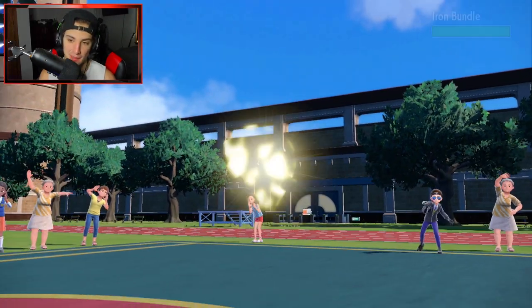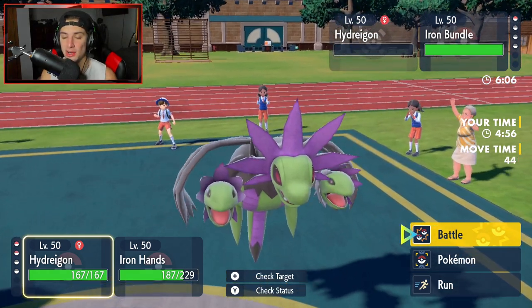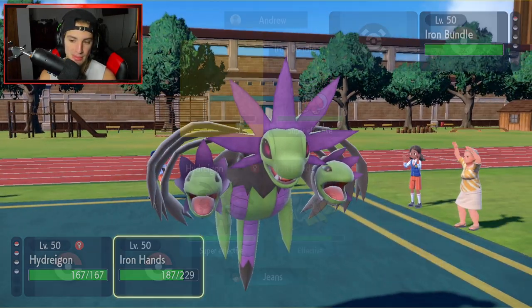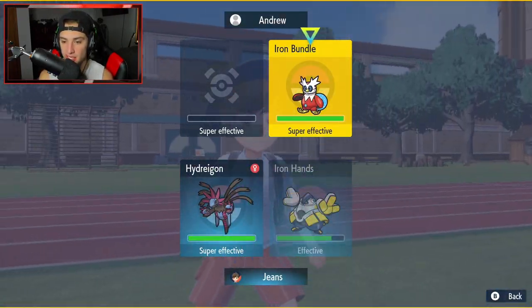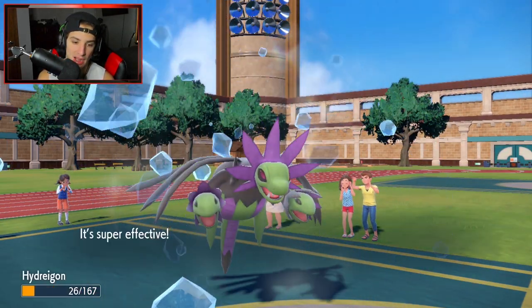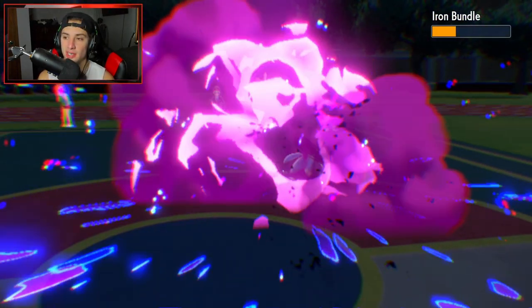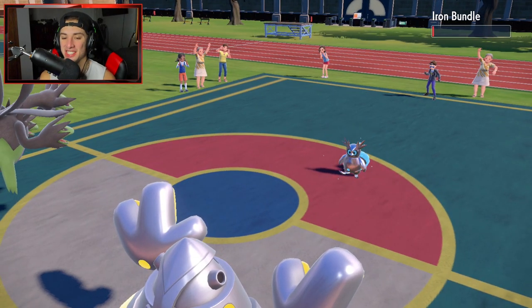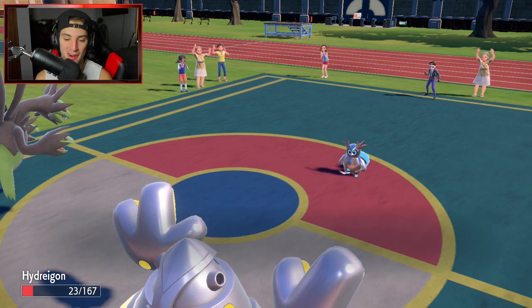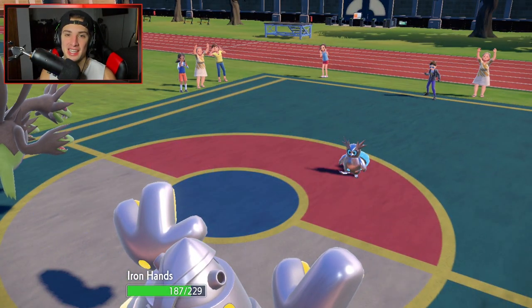We take out the Iron Hands — no problem. I'm thinking a Draco Meteor comes out and finishes off my Hydreigon. Yep, there it is — but he misses! That is huge. Drain Punch coming out here — I was going to say we're potentially looking at a 1v1. Hydreigon should be dead, but now it's a 2v1. I'll let you guys know — if that Draco Meteor had landed, we still win with just Iron Hands in a 1v1. Even if it landed, we win this battle every time. GG's. Hot start, starting off 1-0.